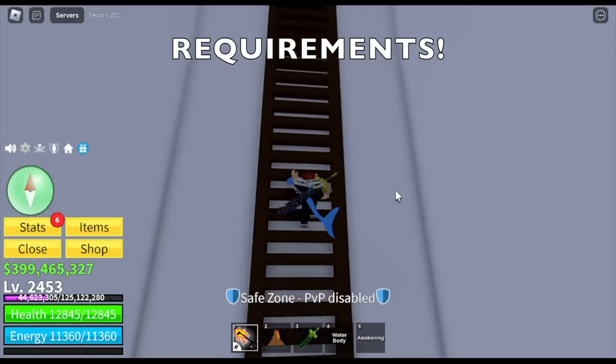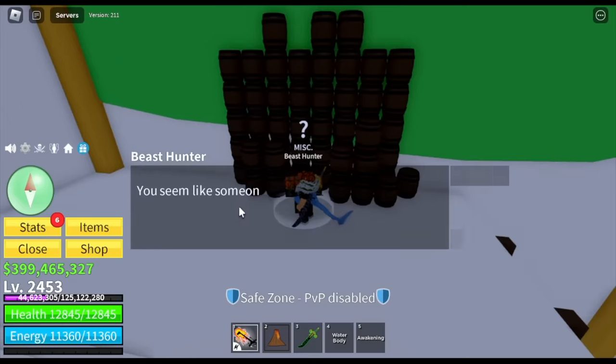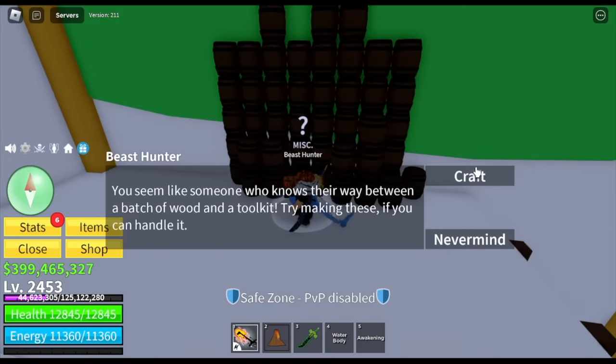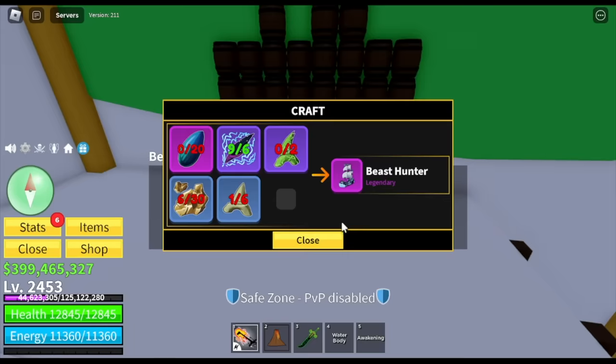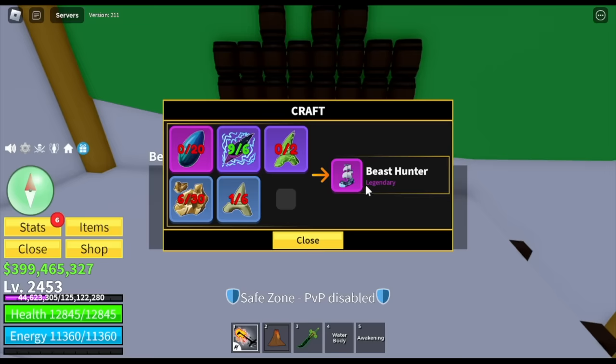First off, you need a boat — a certain boat. If you want to make things faster, just look for a friend or someone who has the boat. But if you want to do it on your own using your own boat, you need to craft the Beast Hunter. Here are the requirements. I'm going to show you all the requirements needed. If you already watched my previous video, you will find everything except for the Leviathan Scale.